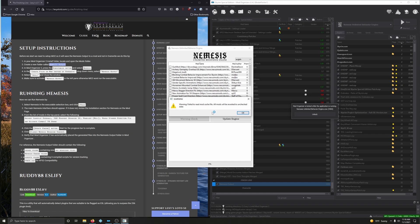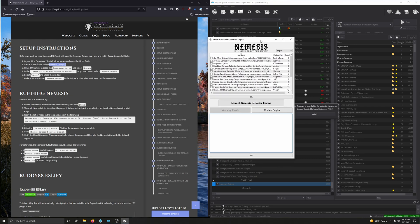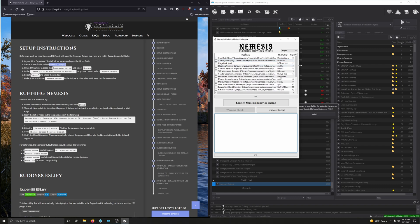You may get a warning: 'Failed to read mod cache file — all mods will be reverted to unchecked state.' That's okay. Also 'Failed to read language cache file — language set to default.' That's fine too — it just means you've never run Nemesis before. Click OK. Now we're going to check some mod names.